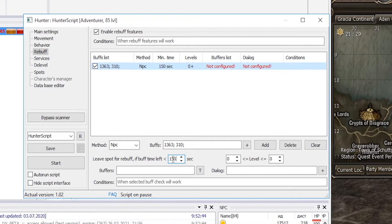Under Level, you can specify the range of levels when you need to use this buff. For us this is not relevant, so we leave the values equal to zero — meaning they will not be used.